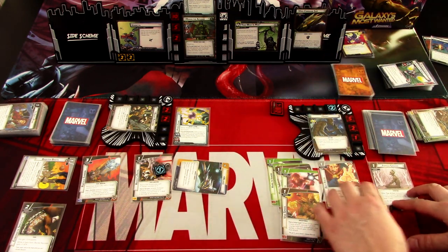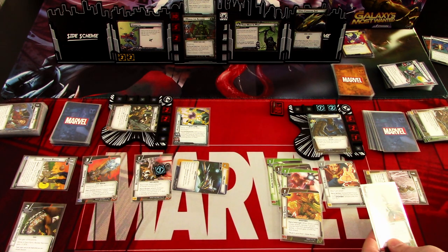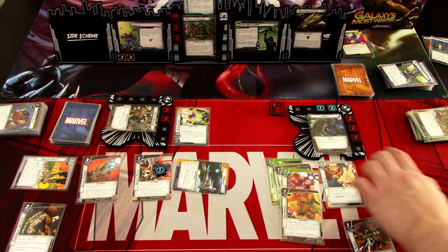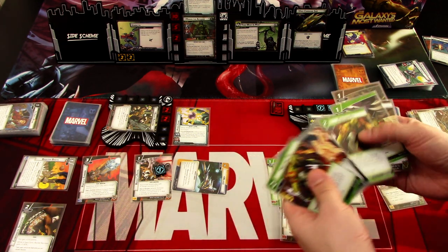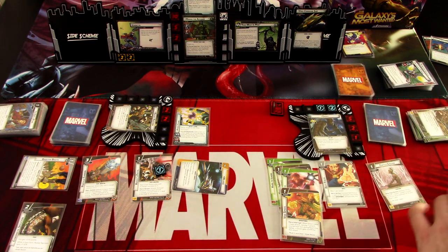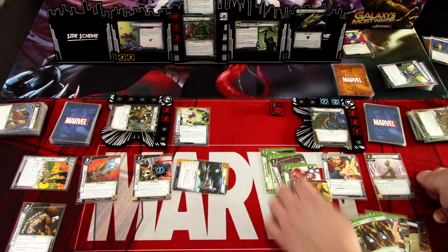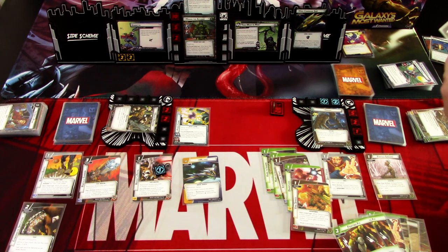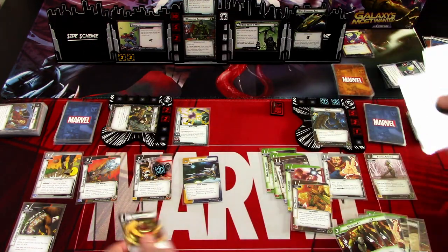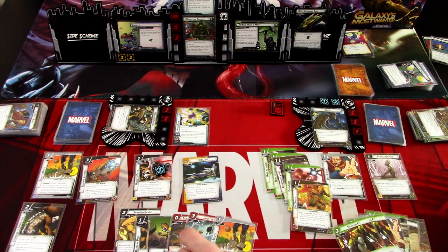This is actually going better than expected. I forgot to use one card — I'll use it as a Call to Action to get the Vine Shield, then ready up. Groot draws: Fighting Feet, Leaf Focus, another Fighting Feet, Hard to Ignore, Root Stomp, and Vine Shield. Rocket draws: Schadenfreude, Battery Pack, Salvage, Looking for Trouble, Into the Fray, and Booster Boots. Next turn we can heal when we flip back to Hero Mode.